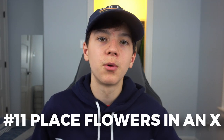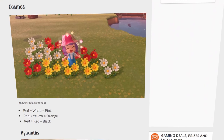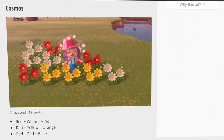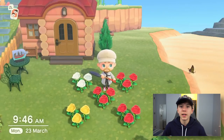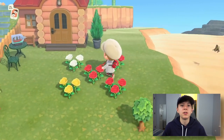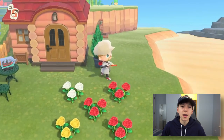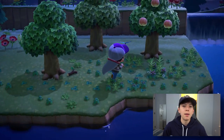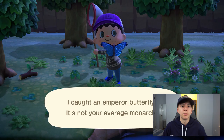Number eleven: place flowers in a checkerboard pattern to allow them to breed. I'll put a link in the description to a website that shows all the different flowers you can breed together to get specific colors, because some types of flowers help spawn rare bugs you can sell for a lot of money. It takes some time but is definitely worth it.